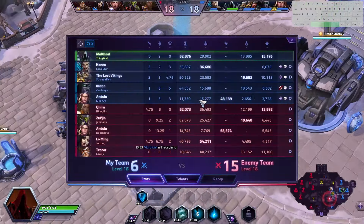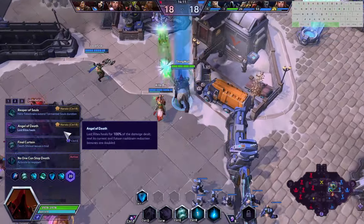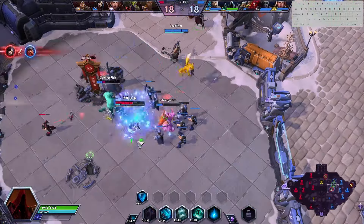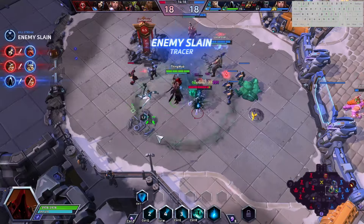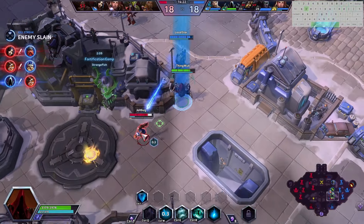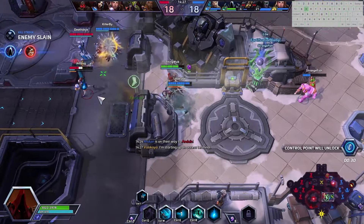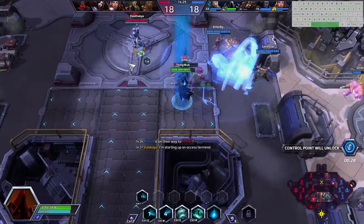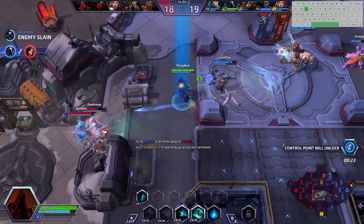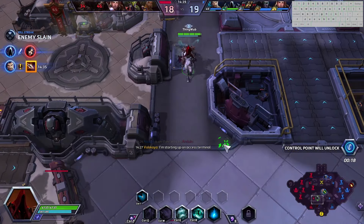But we get a camp. We're still even on XP, and we're getting closer and closer to level 20 — which isn't the biggest power spike for my hero. We're able to pick up a kill on the Tracer. I'm just hoping I can get my ability back in time. Can I get it? We get my W off, and we're able to pick up a kill on the enemy team's Li Ming right before the objective — that's big. Both the Tracer and Li Ming falling.